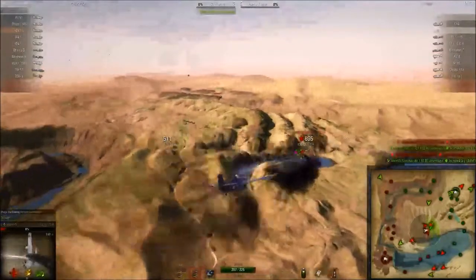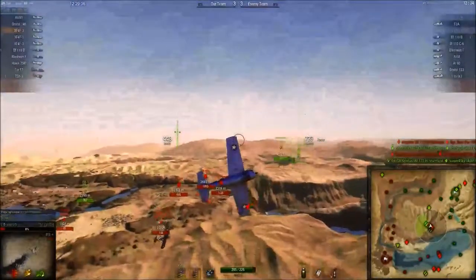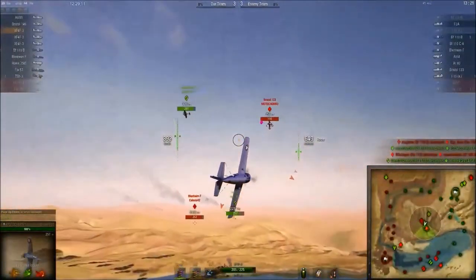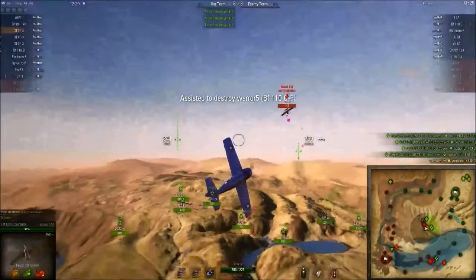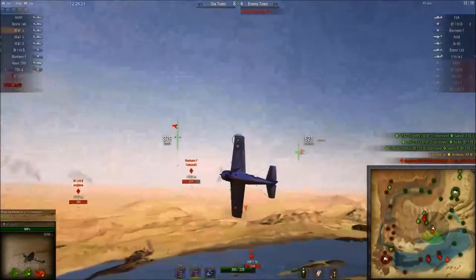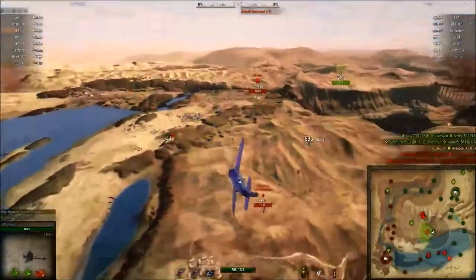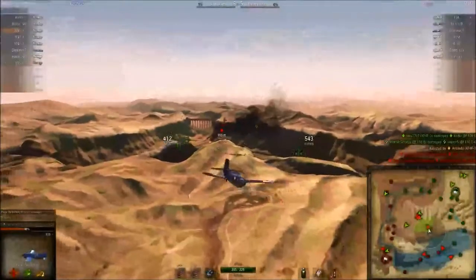Antoledo again shows good technique by not using the flaps here, maintaining his energy — both his altitude and his airspeed. Also, he's very diligent in cleaning the tails of his teammates as well as working his way down, picking high-altitude targets and then working down. By doing that, you can greatly increase the time that you live, because when you have higher energy than your opponents, it's difficult for them to engage you when they're at a much lower altitude.